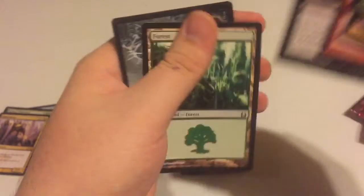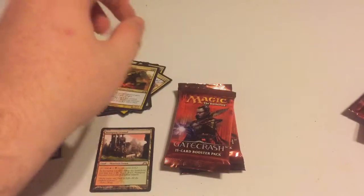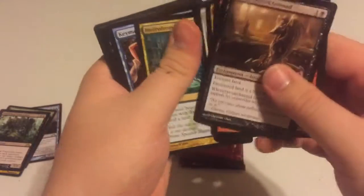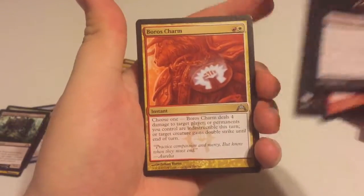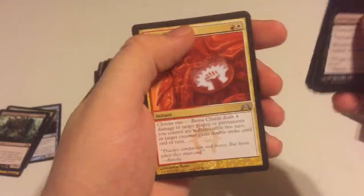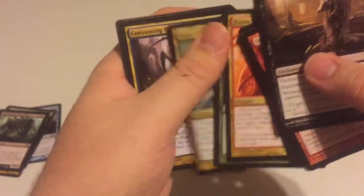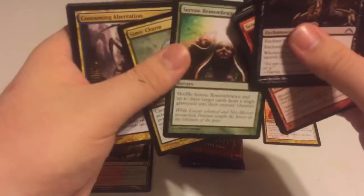Sepulchral Primordial — great, moving right along. Four packs left. Can we get a second shock land out of these nine packs of Gatecrash? That would really be aces. Hope you guys are having a good week — it's Wednesday at the time I'm filming this. Pack seven: Boros Charm — there's a two dollar uncommon, heck yeah! Serene Remembrance, Simic Charm, and Consuming Aberration — I think that's about a dollar rare too. Boros Charm over there.